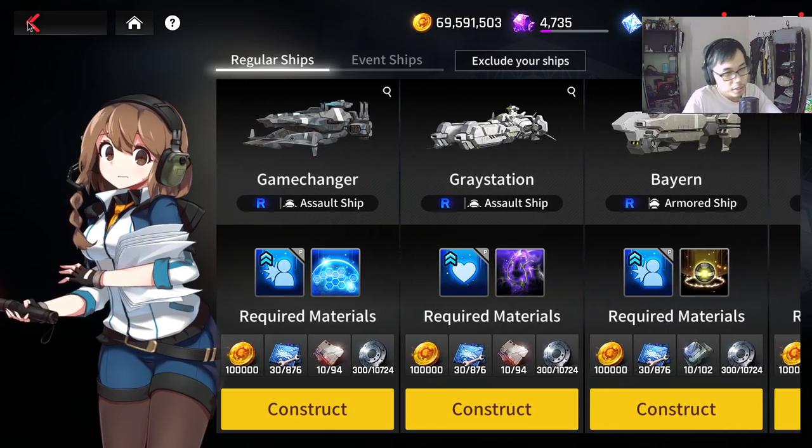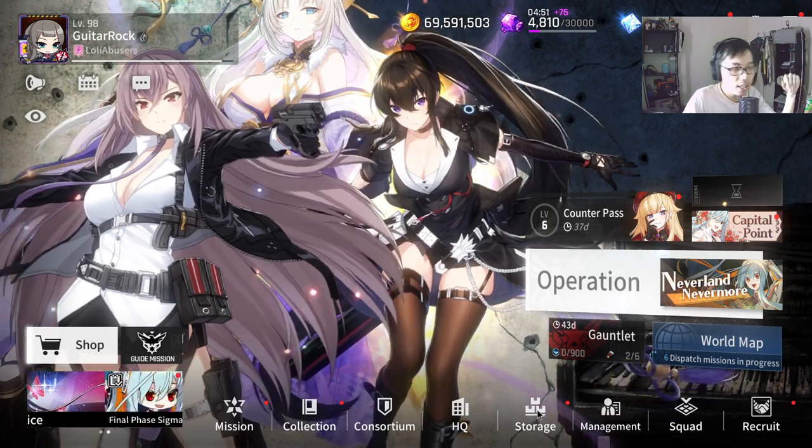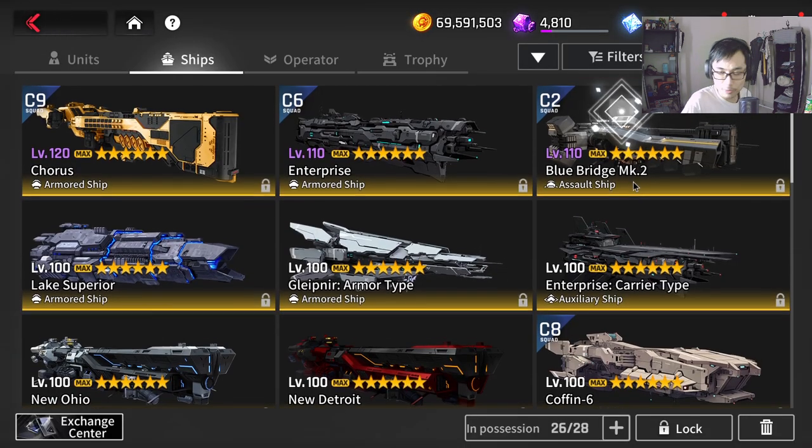It's cheaper to upgrade SR ships versus SSR ships. As for which ship to prioritize for 110, 120, or 130 - it's hard to give advice because you don't really need this for PvE. Most PvE content is doable with a level 100 ship. Where this makes an impact is PvP. If your ship is level 100 and the enemy's is level 130 with three good modules installed, you'll feel the difference - their units will be noticeably stronger.